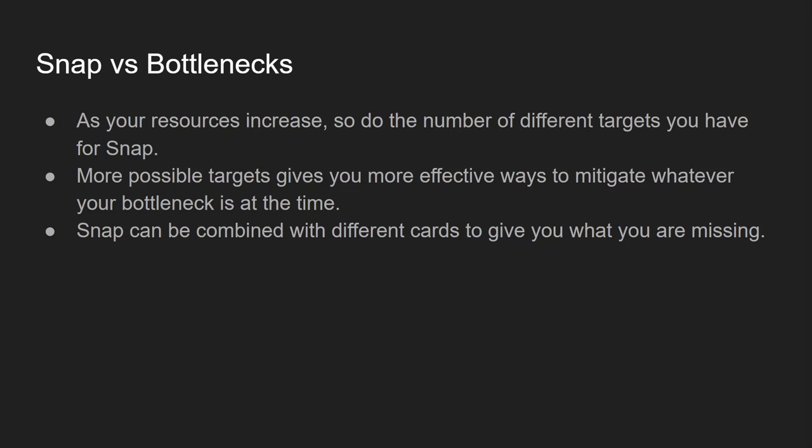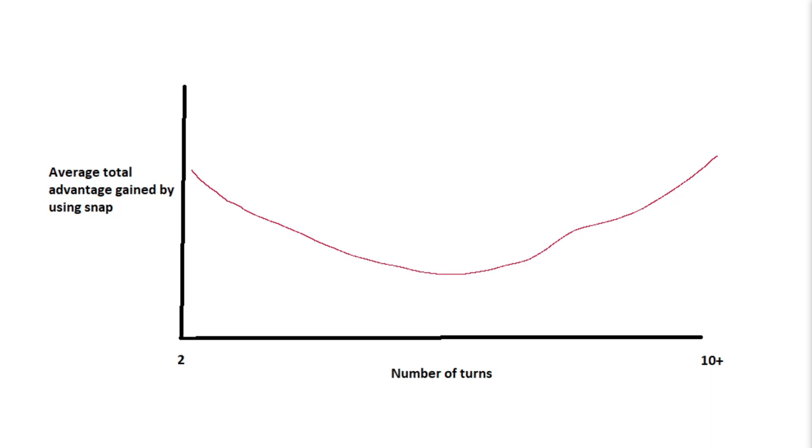Snap versus Bottlenecks: as your resources increase, so do the number of different targets you have for Snap. More possible targets gives you more effective ways to mitigate whatever the bottleneck is at the time — most commonly cards or mana, possibly life points or specific cards in the graveyard. Maybe you really need to return a removal spell, so you can Snap an Arcane Mancer, replay it, and get the removal spell back. I've combined the two previous graphs to get a total advantage graph. Snap becomes a card that's both better the more resources you have and the longer you hold it, and better the less resources your opponent has and the earlier you cast it. Knowing how this curve changes from game to game will help you get maximum value from Snap.